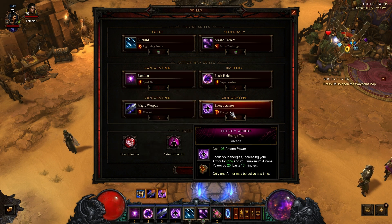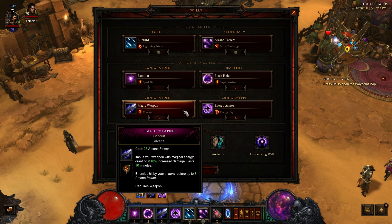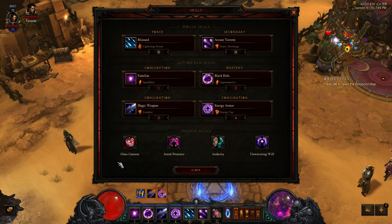We have familiar spark flint — nothing too special there. Energy armor energy tap — nothing too special there as well. Here's a big change: we have magic weapon with conduit. When you have conduit, enemies hit by your attacks restore three arcane power, which pretty much gives me infinite arcane power during battle.